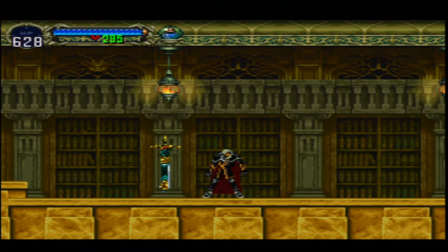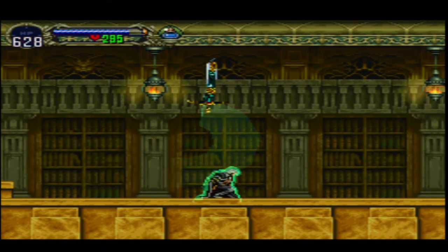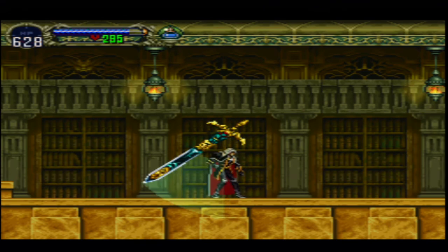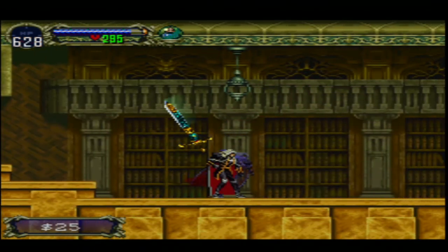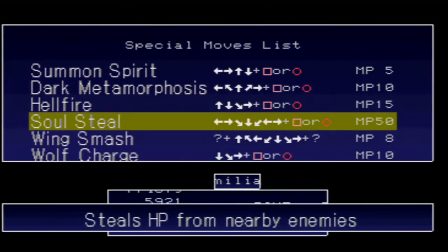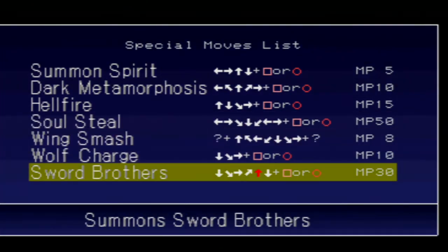One more time. There you go — he does his thing and he blows everything up. In case you didn't get it the way I explained it, here's how it looks by the spell icon. The reason it's red means you need to hold it down for about a second or two.